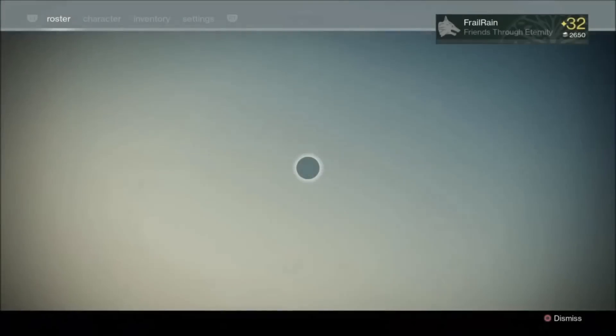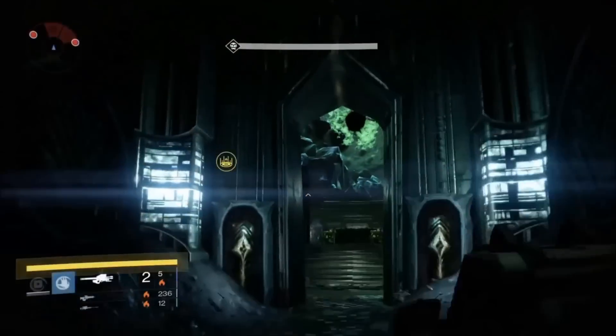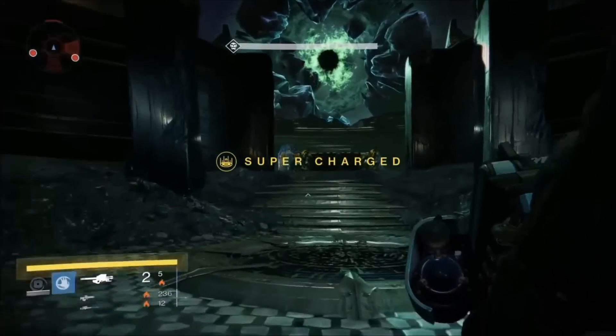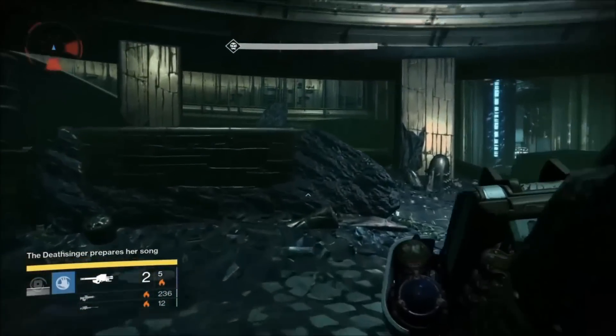Right now what I'm doing is drawing out the two wizards on the side. To do this I use the Sunsinger's Solar Grenade. You can also use any armor-piercing sniper rifle to get up through there, so that makes this doable with all classes.